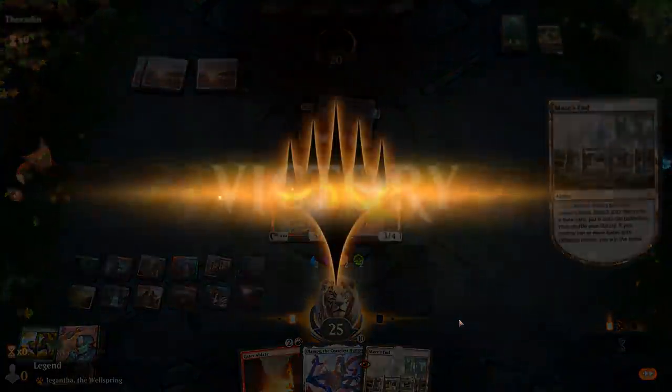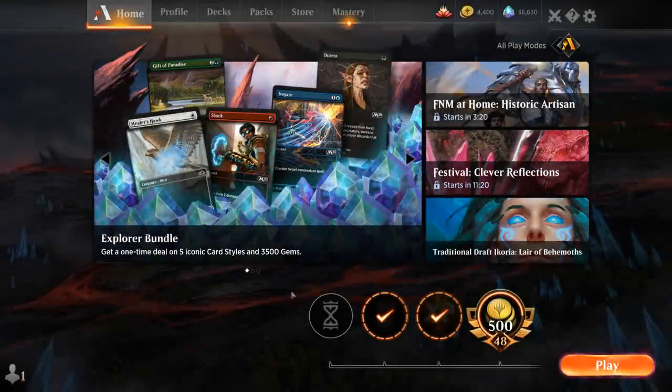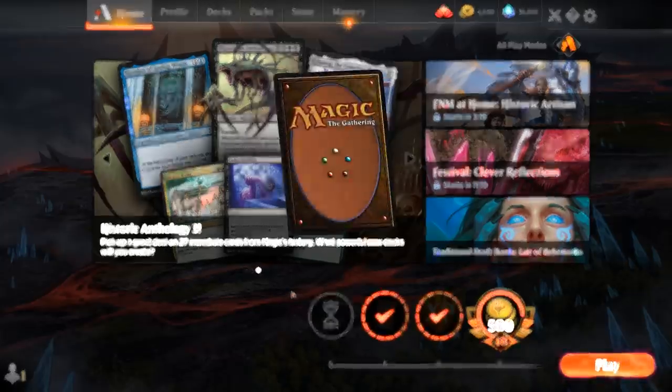So we managed to win with the alternate win condition from Maze's End multiple times today. It definitely exceeded my expectations for how easy it is to actually assemble. The deck is relatively fast at doing so with all the ramp. Circuitous Route is a big help — a card that I don't think was legal when Maze's End was around the first time. Pretty fun ramp deck if you like ramping but don't want to be playing Field of the Dead. You could potentially play both Maze's End and Field of the Dead in the same deck. And if you don't want to get the entire Historic Anthology expansion, you can just use two wildcards on your Maze's End, maybe a few on Ulamog as well.